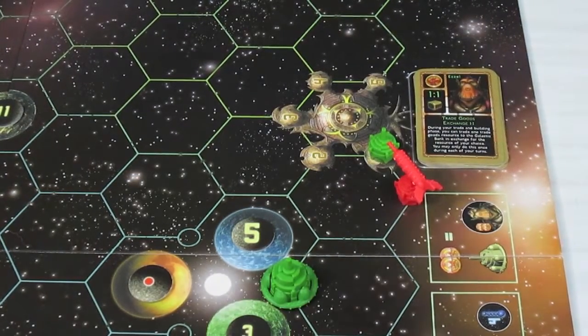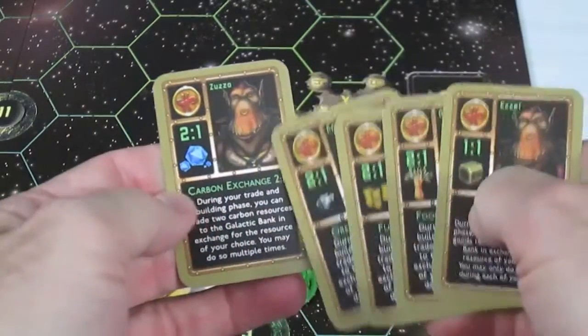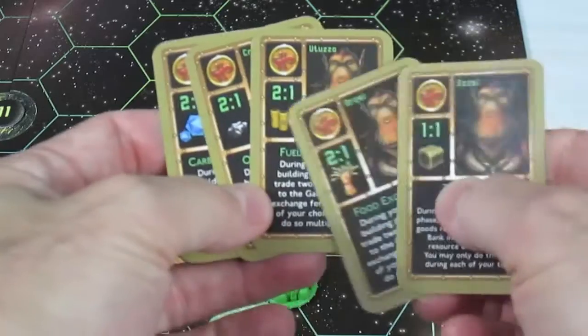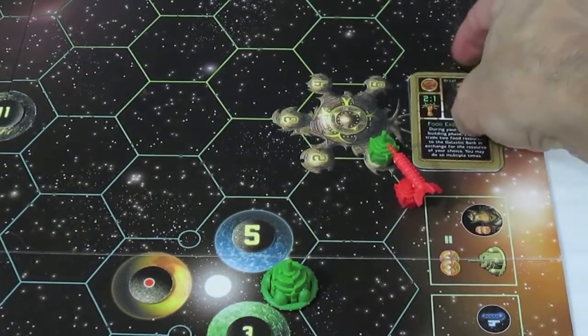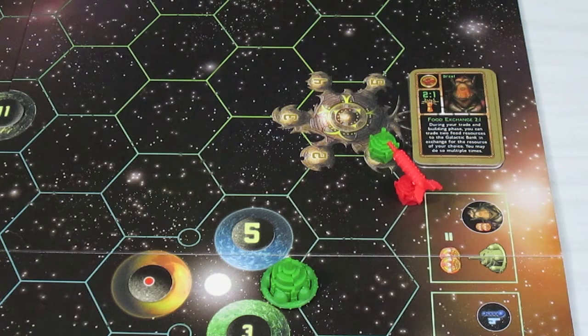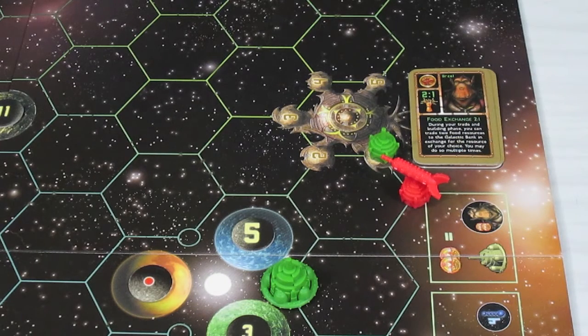My victory point total goes from six up to eight — four more to win the game. I also get to pick one of the four cards at the base. The trade good card lets me trade in any trade good one-for-one instead of two-for-one. I'll take that card — it's mine for the rest of the game and can never be taken away.